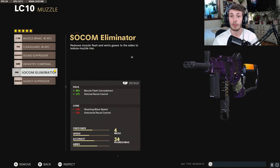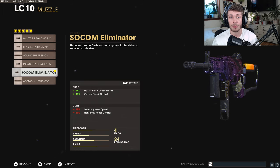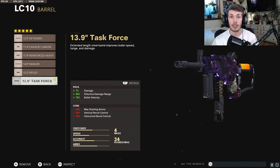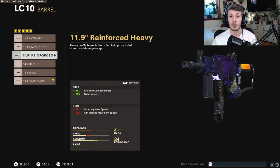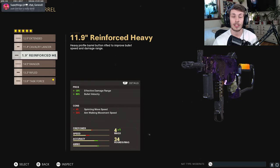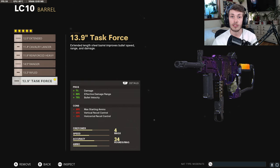For the muzzle, you want to do the Socom Eliminator just to help you control that recoil. Because with the nerf, it took down a lot of the effective damage range, and so we're going to have to use the Task Force Barrel, which has a decent amount of recoil. The Socom Eliminator is going to help you control it. We are losing some horizontal recoil control, but we're going to have a grip that compensates for that. For the barrel, you want the Task Force Barrel — this increases damage, effective damage range, and bullet velocity.